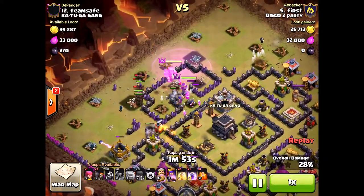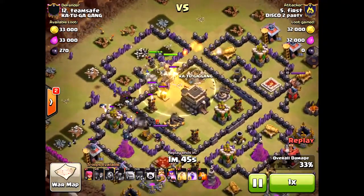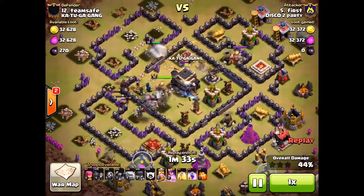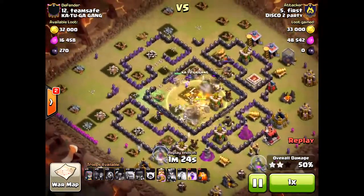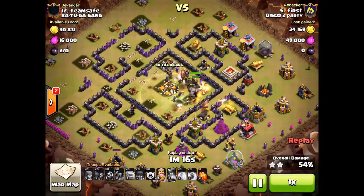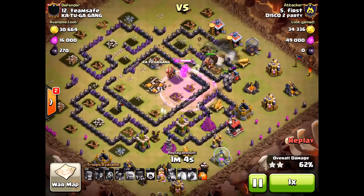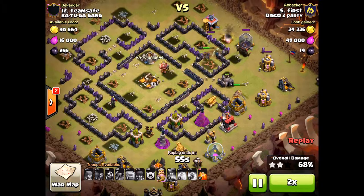The heroes are really important. Both of his heroes went into the center, which is very key. Having both heroes in the center is important, especially if you don't have the golems or pekkas going towards the center, because the queen will be left alone. She's just a level 12 queen but she's doing great damage. He places these heal spells very nicely — the queen is getting healed by that heal spell, which is huge, so she can take care of those defenses, especially that cannon and those archer towers on the outside trying to pick her off. Another great attack by our number five, First. Solid attack with plenty of time left.